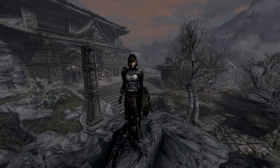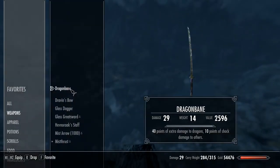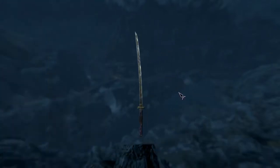Now let's look at Dragonbane — it strongly resembles an Akaviri katana, the sword the Blades used during the Third Era. Dragonbane's unique enchantment causes extra damage to dragons and shock damage to others. However, this is not the same as other shock damage enchantments since it doesn't do any damage to magicka. This weapon cannot be disenchanted to learn its effects.